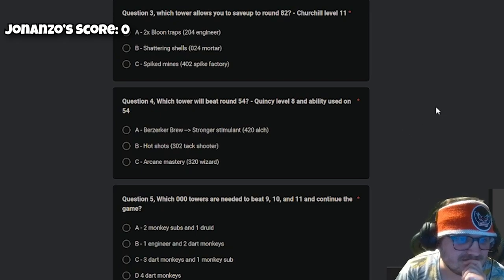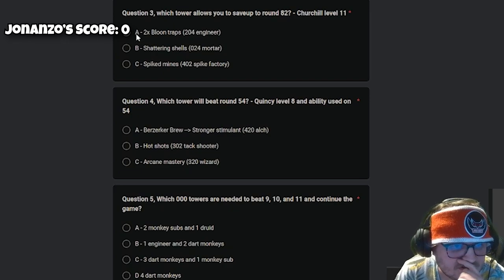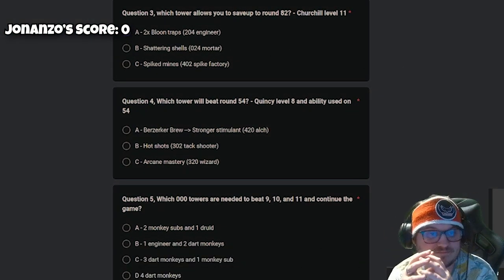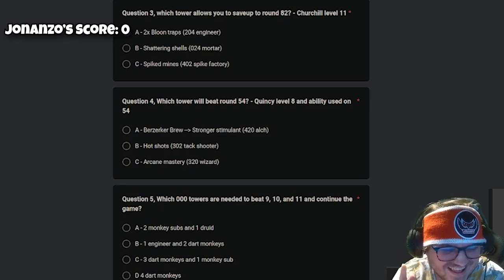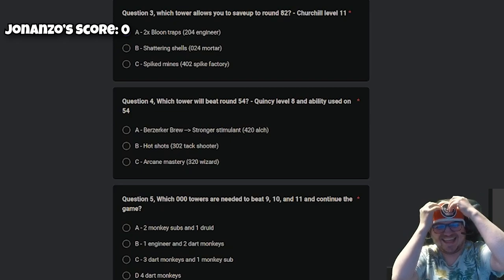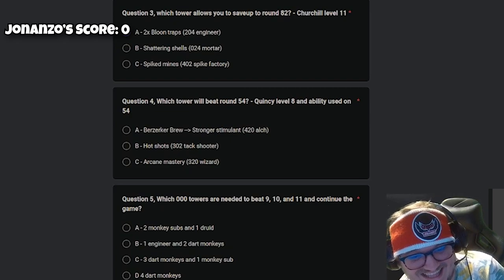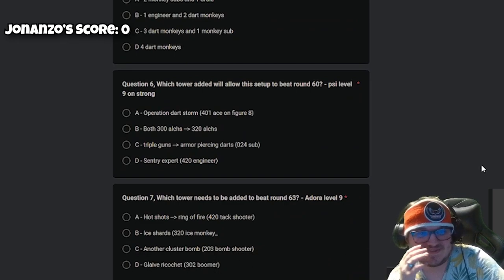Question three: which tower allows you to save up to round 82? That would be Balloon Trap, because Balloon Trap gives you money to save up. Yeah, we're going Balloon Trap. Question four: which tower will beat round 54 with Quincy level 8 and ability used on 54? This is so confusing — I'm just going to say Berserker Brew and the Strongest Stimulus. You know what, I'm joining you on that one.